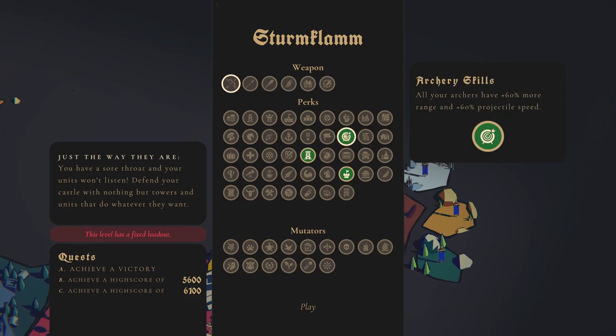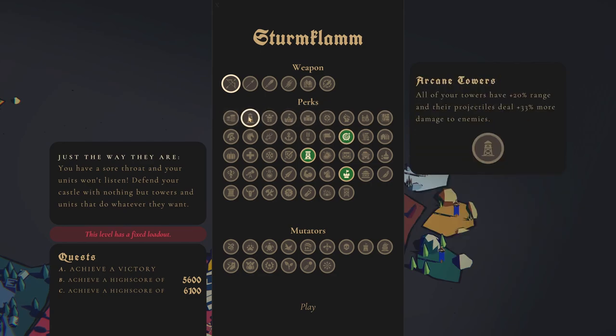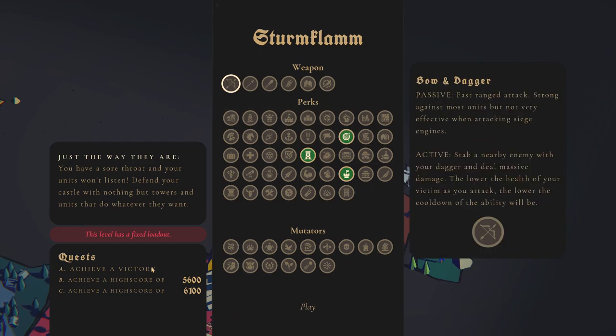Unfortunately this does not affect towers — I kind of wish that was on there, but it is what it is. We're going to have to achieve a victory. It looks like it might be a long level because we need to get a high score of at least 6,100. We will go to Sturmklem later.